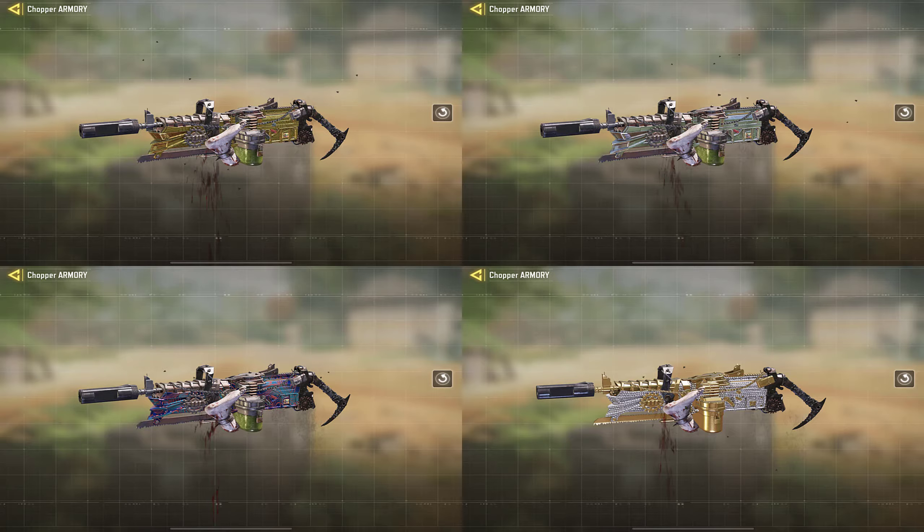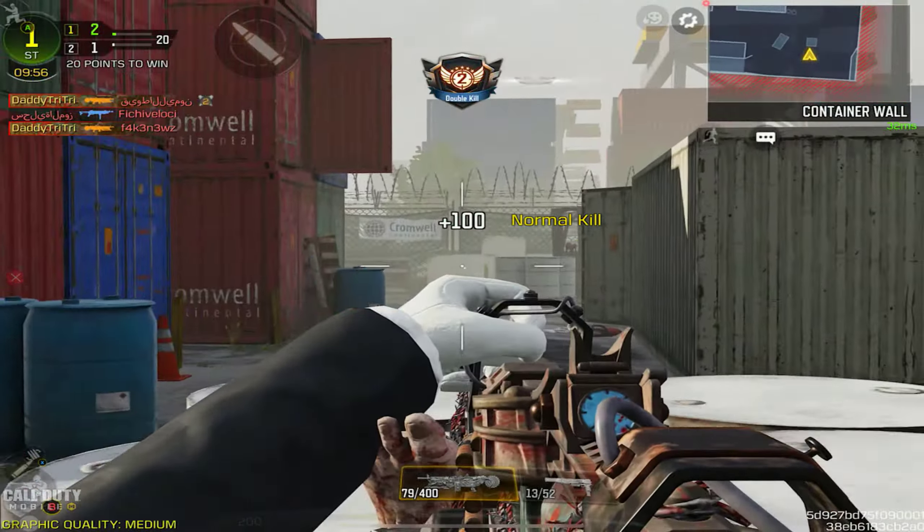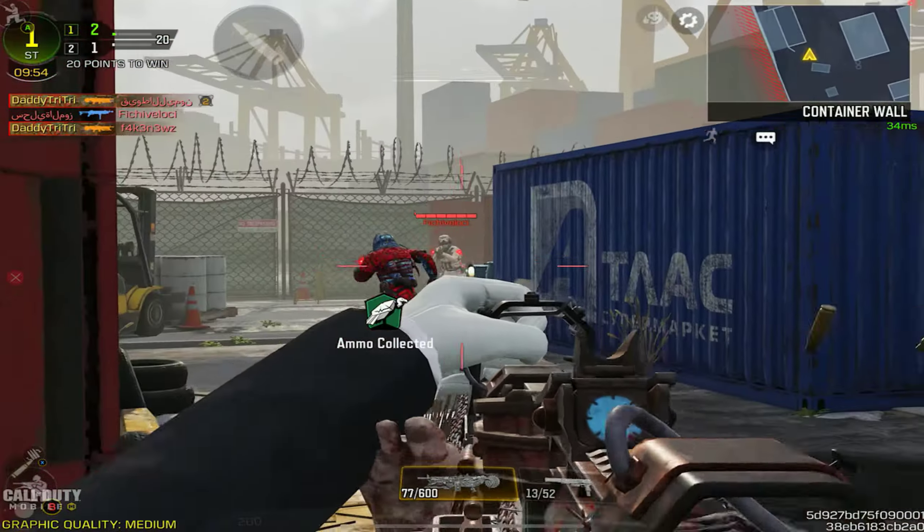Now let's move on to the attachments. The blueprint comes with: Chopper Infantry, Sleight of Hand, OWC Laser Tactical, 120 Round Reload, and Stippled Grip Tape. For the class setup I have for you guys, the attachments are: Chopper Infantry, YKM Light Flash Guard, Disable, OWC Laser Tactical, and Heavy Handle.